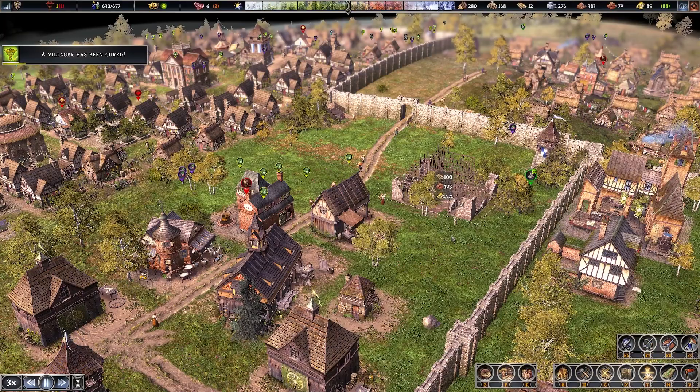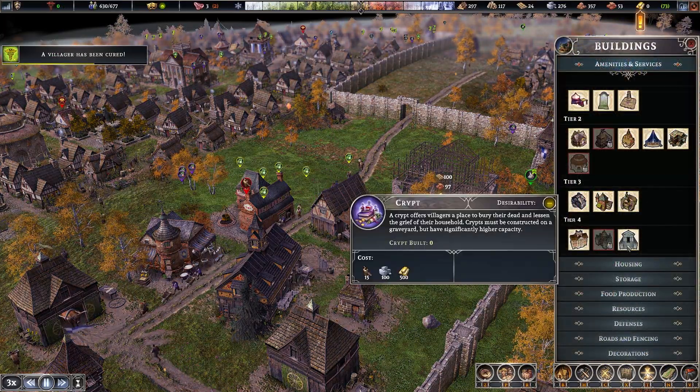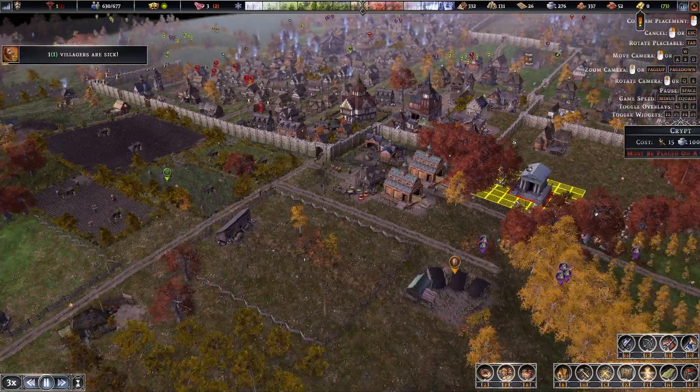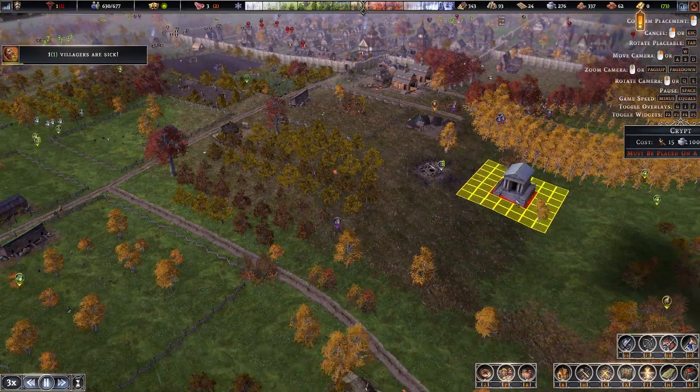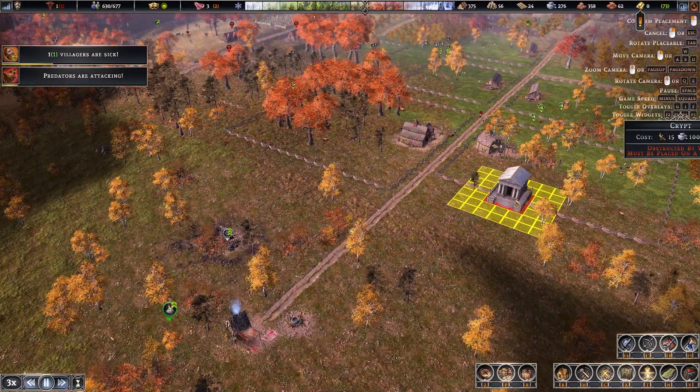You don't need to check your phone — that was mine. Let's go ahead and look at building the crypt, now that we have a warning that the graveyard is full. Forgot where we put the graveyard, so we'll have to look around.